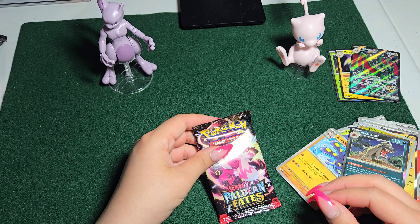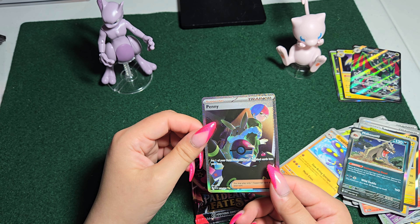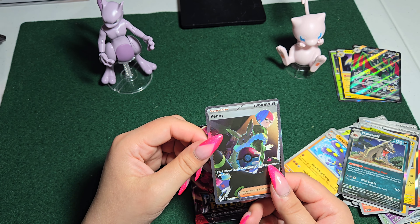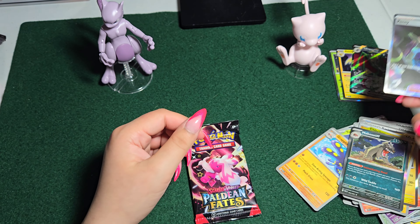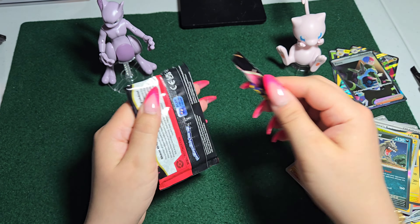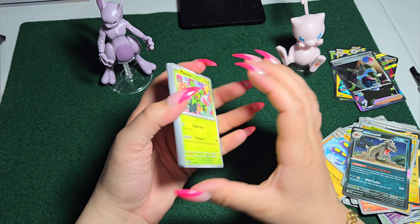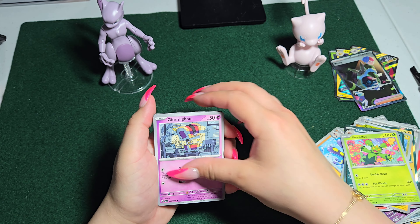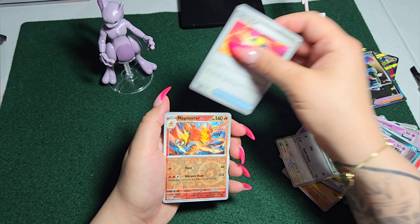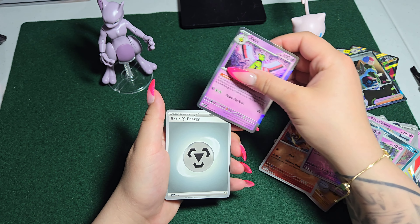And our last pack. It looks like that Penny Trainer card I was talking about is worth $15 — still a very cool card, definitely want to keep this one. Let's see if we can find anything crazy in the last pack. Nothing notable yet — Magmortar, Houndstone, Zweilous. We've got a repeat of that from the last cards, and a basic energy.